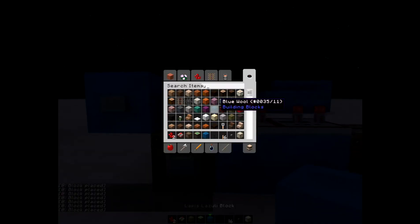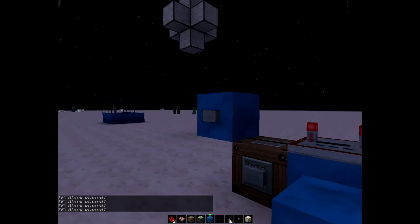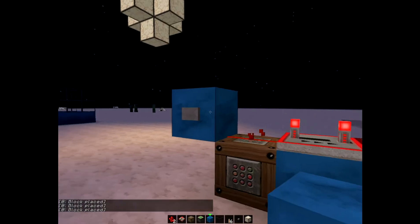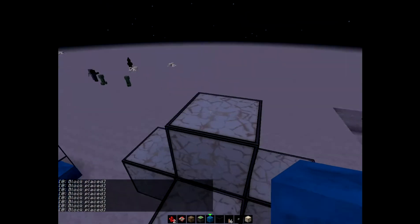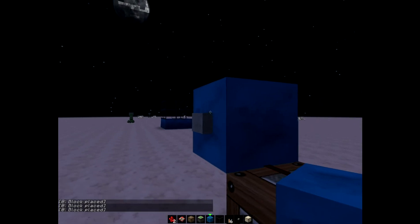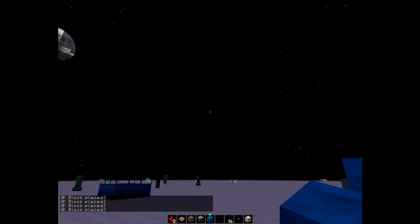FYI: wooden buttons, when you press them, they stay on for longer. So for a wooden button, it's more than this amount of ticks. Now if you destroy all that and look up and press this button, see what happened? Redstone block appears and then gets destroyed.